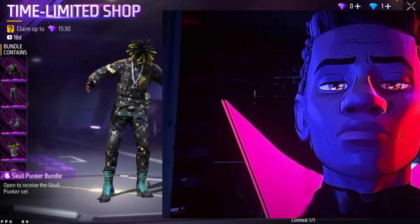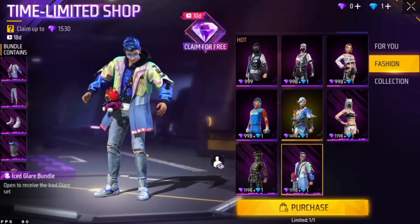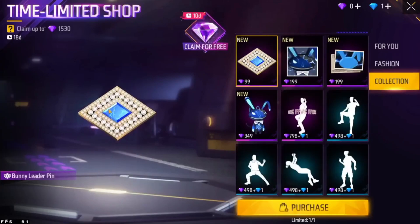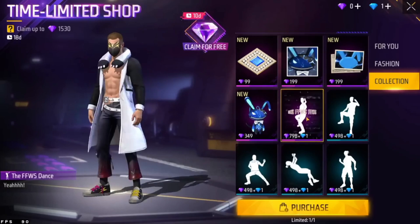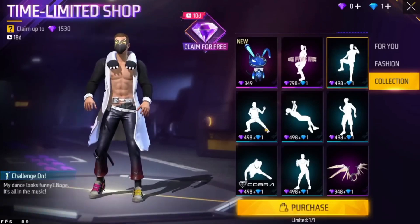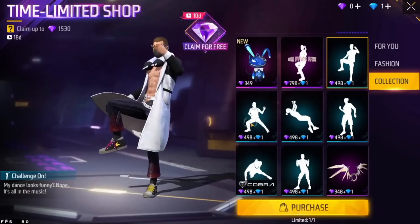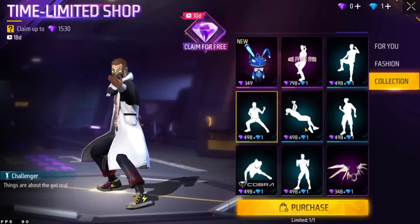If you look at the comments section, you can see the bundle. We will see the emote in the Pink Diamond Store. You can also see the emote in the FFW. We have a high cut and dance. We can see the emote in the Cobra event and in the game.